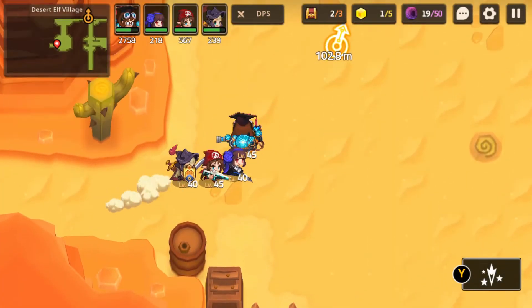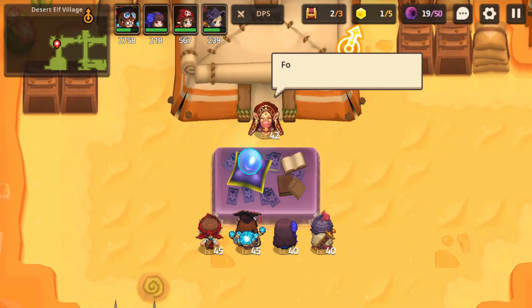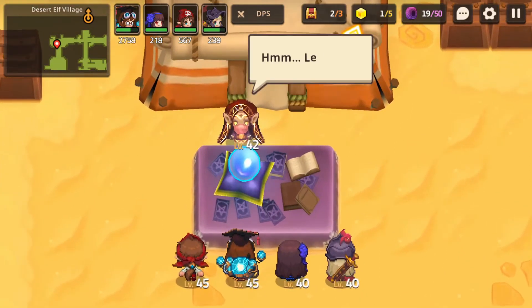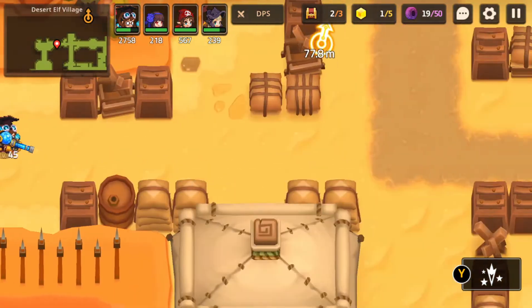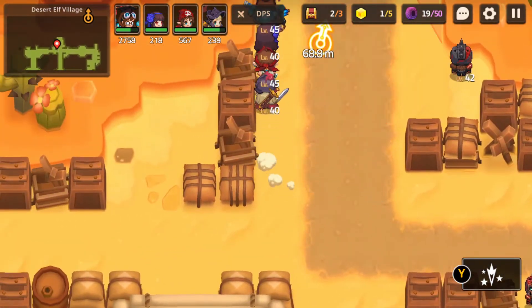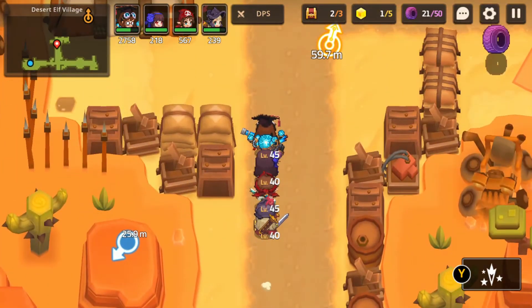There is a fortune teller over here. You'll be able to finish the quest later down the line - right now it's just kind of talking and showing you some funny stuff. Oh my god, okay - those are the aftereffects of the fortune teller.